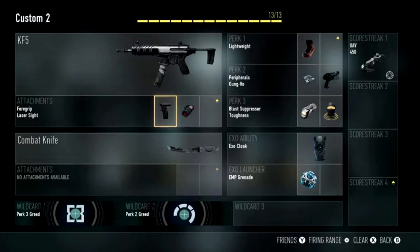Of course, the KF5 may not be for you — you may find that you like the ASM-1 better, or the SN6, or whatever. Just experiment with all of them, choose which one is right for you, and experiment with the perks as well. This is just an example of what has been successful for me.